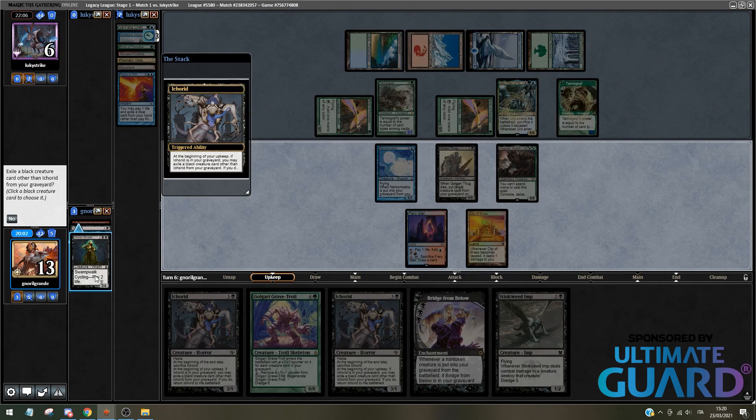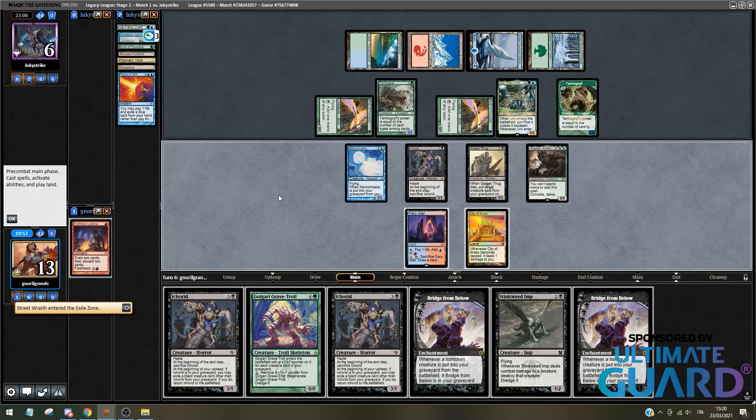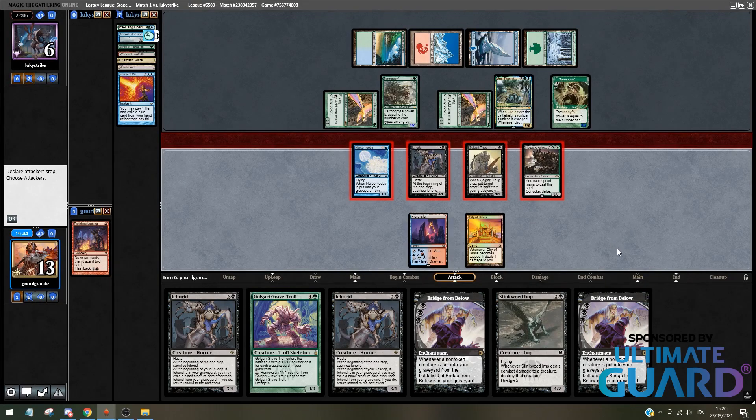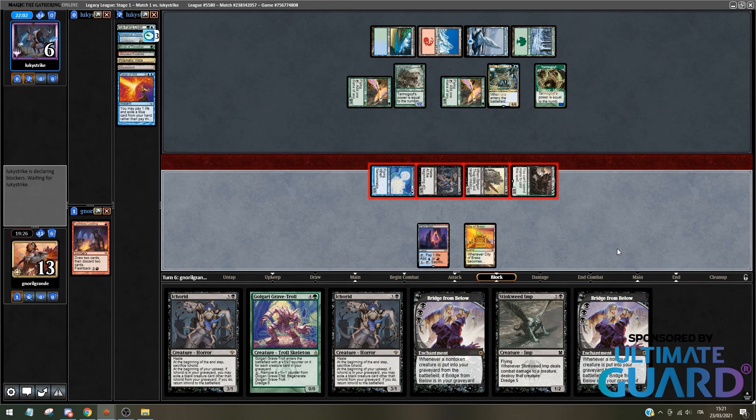Now the Tarmogoyf is so small. Funny how I basically never cast a spell after that Hogak. So if I attack like this, what can they do? Attacking with everybody — if I attack with everybody, they triple block the Hogak and they take 5 down to 1. They take 5 damage down to 1. Their Tarmogoyf is slightly bigger now. Can't cast a spell, so I'll pass the turn. They run, Tarmogoyf dies — sorry, Ichorid dies.